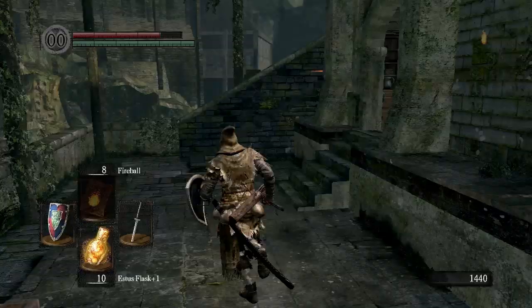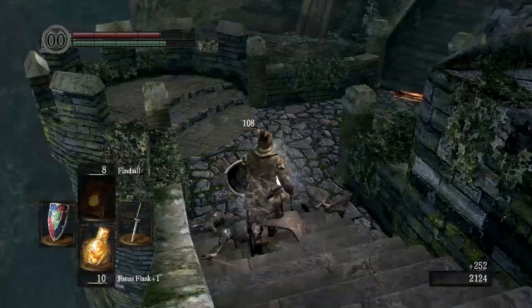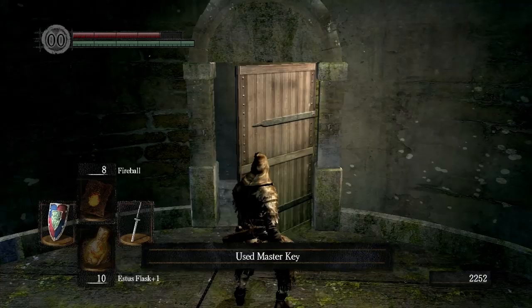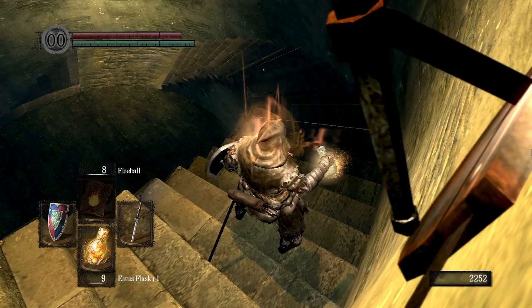Today we're going to do a couple of things. First of all, we are going to kill Havel the Rock. If you don't remember how to get to where that guy is, I'm going to show you right now, even though I'm fast-forwarding. Remember this door? This is a door I talked about probably in like episode 2, maybe 3. I said we'll come back here to get a ring that's going to be really helpful for a dexterity build. Well, this is what we're coming back for now.